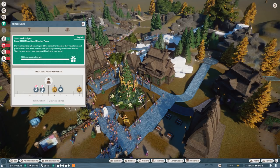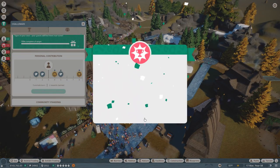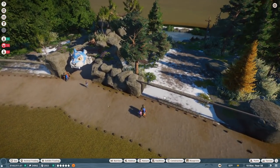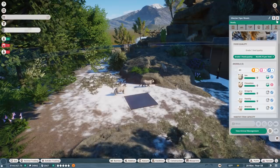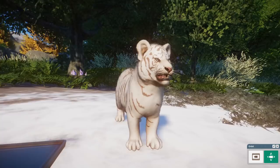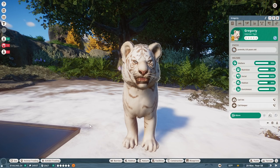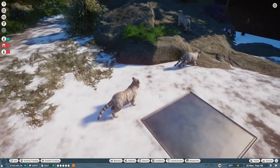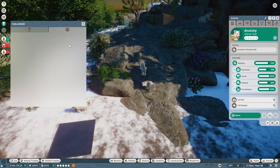Since when did we have cubs? That means I need to really hoof it — apparently our tiger had cubs while I was distracted with the red pandas. Are you kidding me? Are there really little kids in there? There are really little kids in here! Oh my gosh, look at that face — I love him, I love him. This is too precious, look at that little growl!